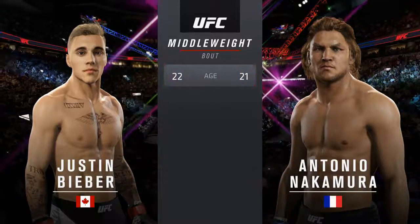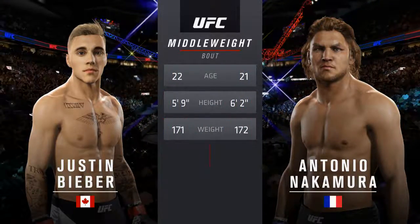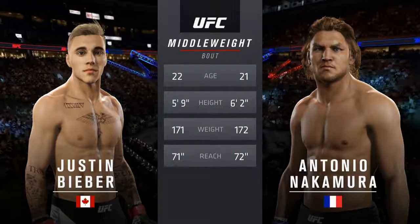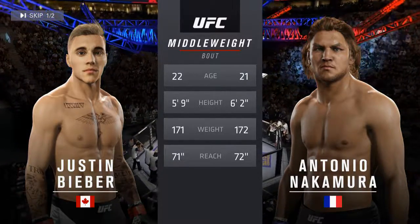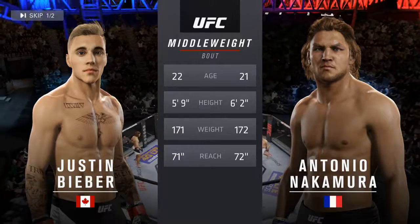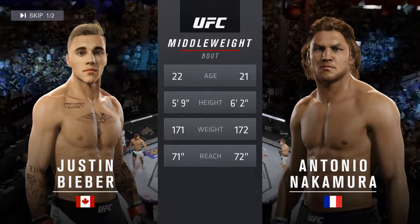Coming up next, it's a middleweight matchup between Comeback Kid and Goliath. Our tale of the tape for this middleweight fight: Goliath is 21, Comeback Kid is 22. Goliath is five inches taller and will have a one-inch reach advantage. And with the official introductions, here's Bruce Buffer.